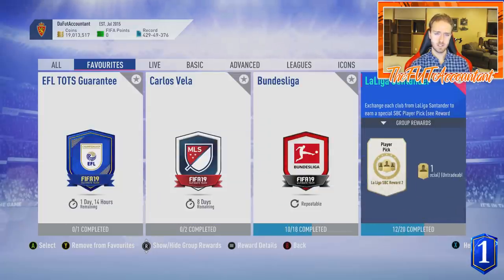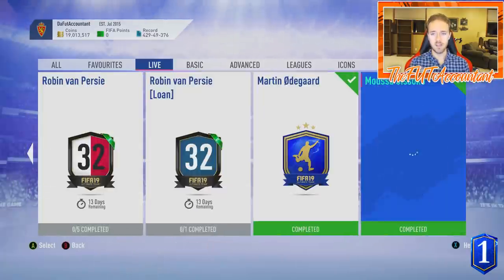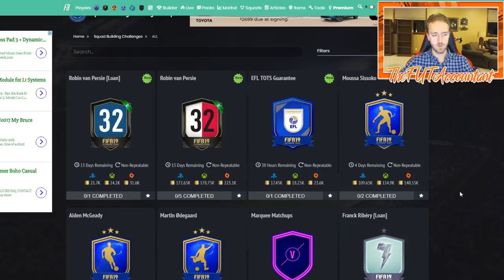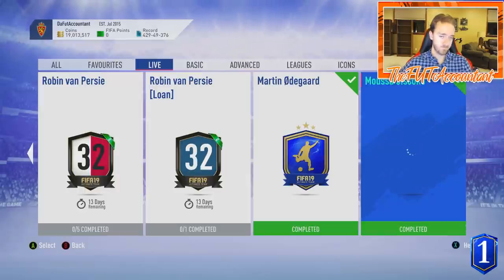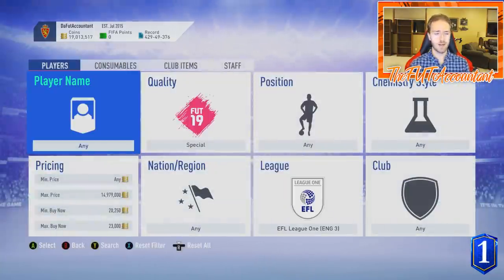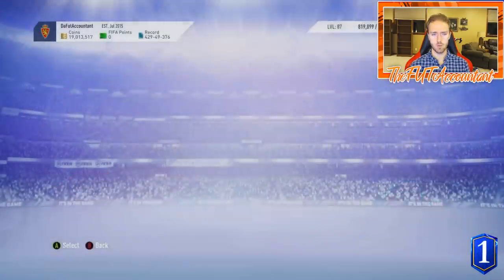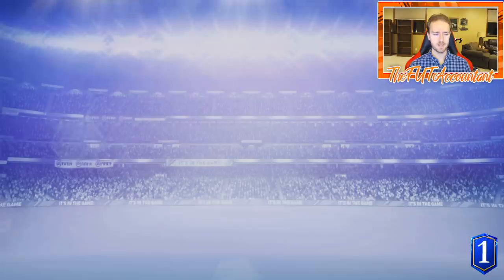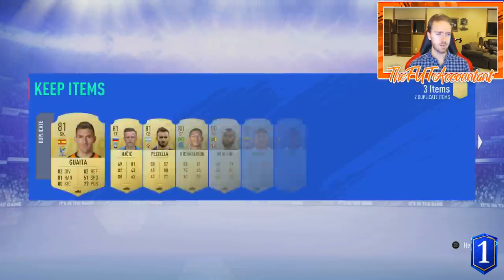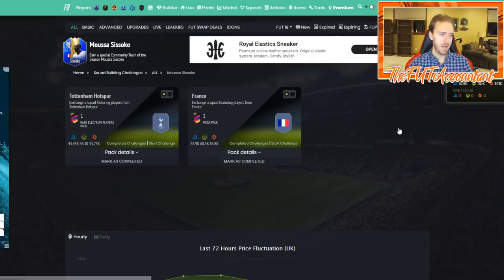I tweeted about the Sissoko SBC and I think that's a great value. EA did a very good job making this SBC cheap — it's right around 100,000 coins: 114K on Xbox, 109K on PS. His card is on the market at about 150,000 coins. So if you think you might want to try that card out, it's a pretty cheap SBC for 100K. You get back a rare Electrum players pack and a mega pack, so you get some decent packs back for that one as well. I think that SBC is worth it.